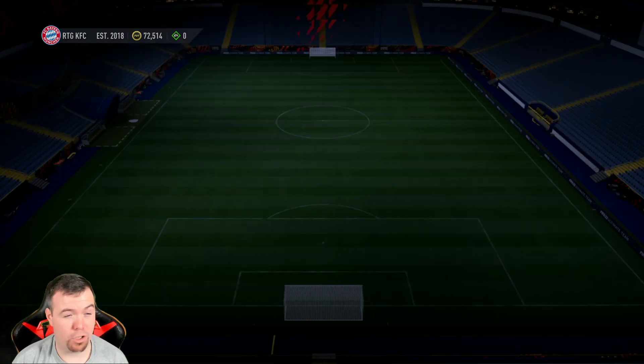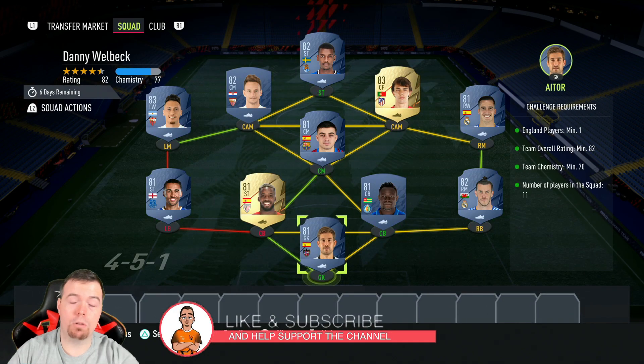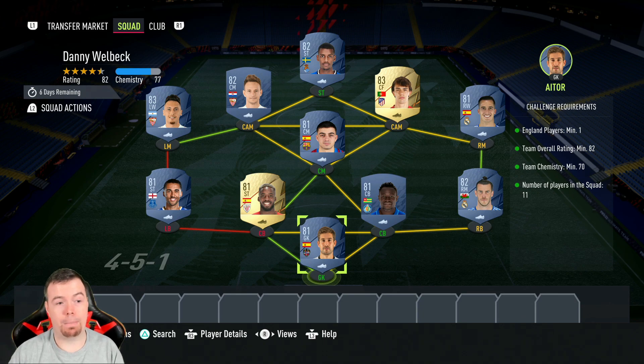This is such a cheap SBC, which is mad. Before we get to it, as you know, the prices shown are at the time of doing this SBC, which has been out for about 20 minutes. Business will always be cheaper, and don't forget prices do fluctuate. The best thing to do is avoid Premier League players.